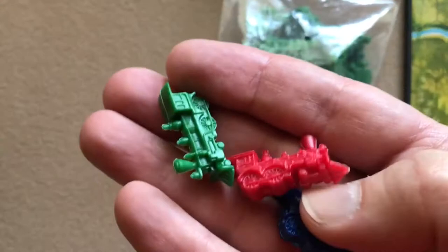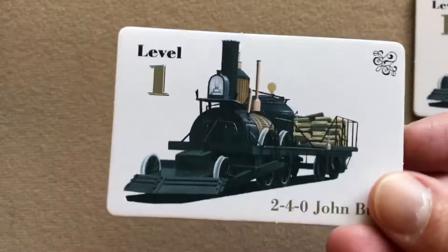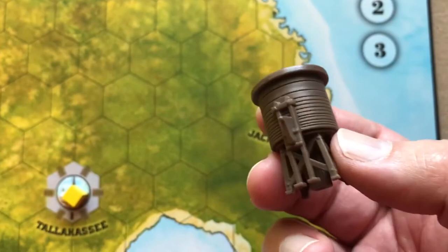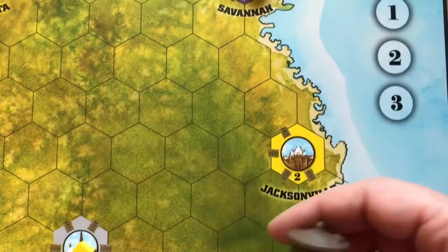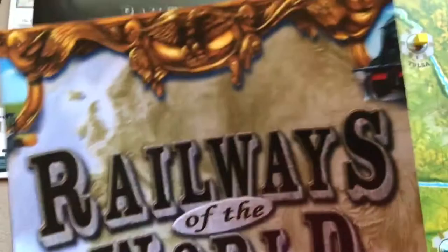Each player chooses a color and takes the control locomotives of that color. For my three player game I'll take blue, green, and red. Each player takes a level one locomotive card and places it in front of them, then places an empty city marker on the first step of the round track. That's all stated in the basic rules for setup, but depending on the map there may be additional steps.